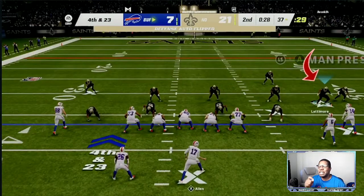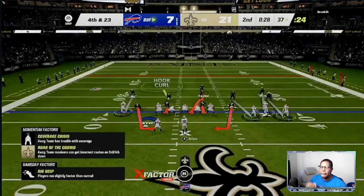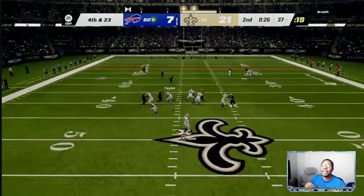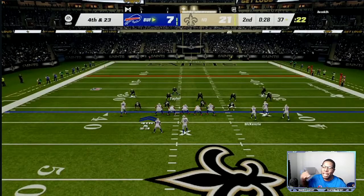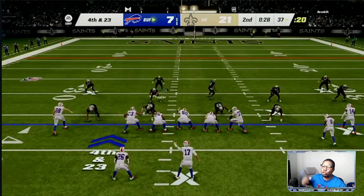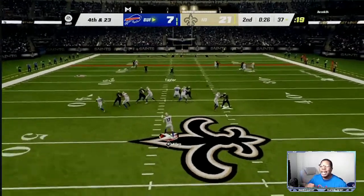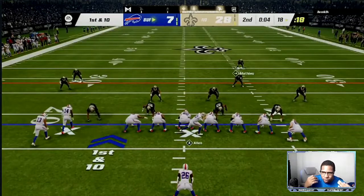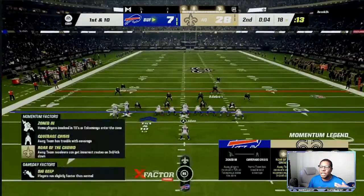Fourth and 23 — what is he gonna do? This is the adjustment you need to be doing: take somebody on the slot receiver and always give him outside leverage by manually moving him, shading outside. The computer is crazy in the game, so you gotta take a guy and manually move him to get these results. Manually move him two steps to the outside shoulder, or they can throw a corner out over and over — no matter if you shade, the computer is not smart enough to adjust.